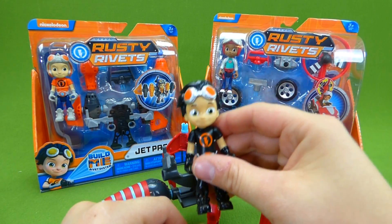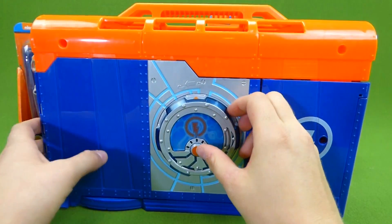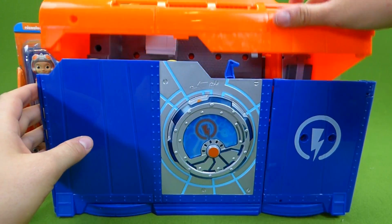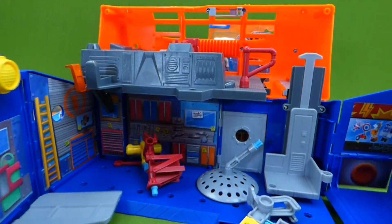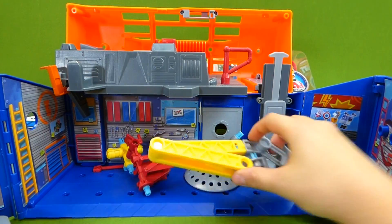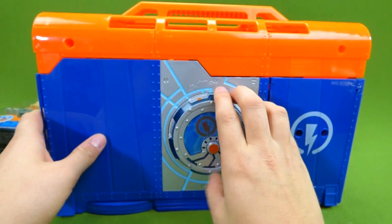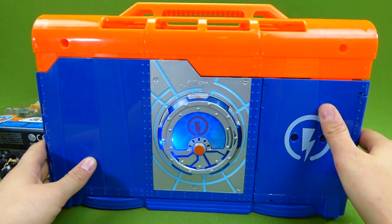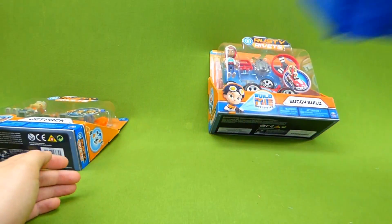Rusty came with the cool lab play set. You unlock it and open it up — you've got all these cool things that you can play with. So you'll have to check out that fun video. And when you're done, you can lock it back up just like this, and you're ready to go. That is the lab play set.